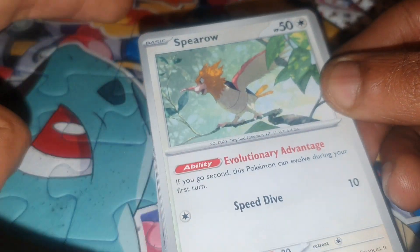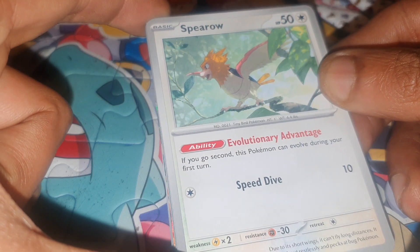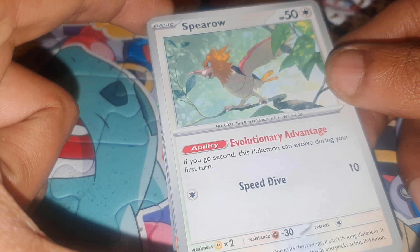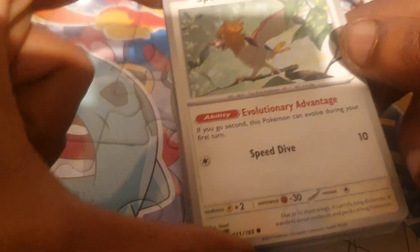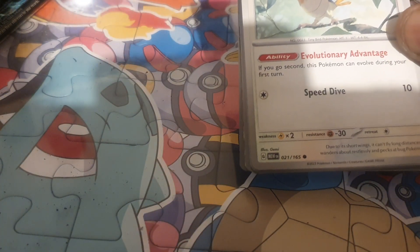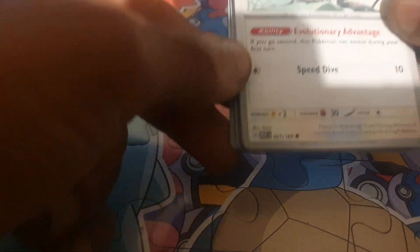The first card today is Spearow, with a Dex entry of 21, being a tiny bird Pokemon. It has an ability of Evolutionary Advantage — if you go second, this Pokemon can evolve during the first turn. Its move is Speed Dive, with 10 and 50 damage, and 50 health points, being a Normal type.